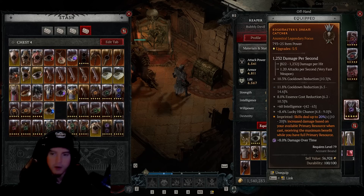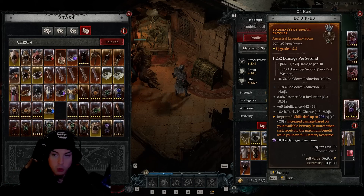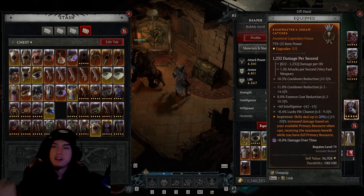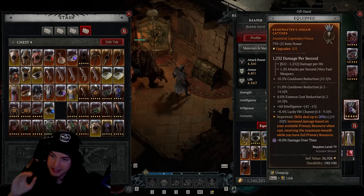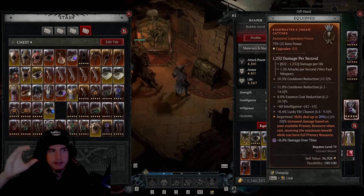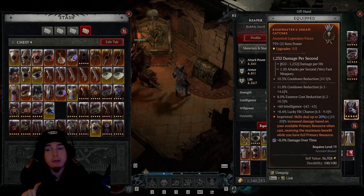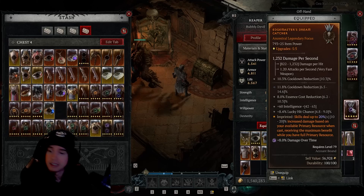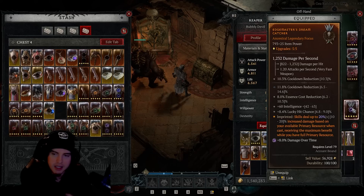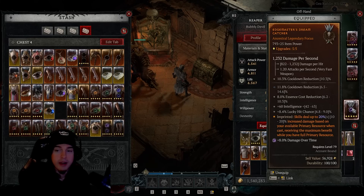This just further increases us by another 20 percent. For focus stats, the ideal roll gives cooldown reduction as a base stat — I wish I could highlight it — and you want additional cooldown reduction as high as possible. I've gotten 30 percent cooldown reduction between my focus and helmet, though it's soft capped at 28 percent, but it is extremely noticeable. Lucky hit chance and intelligence are great bonus stats, but cooldown reduction is the most important thing for the focus.